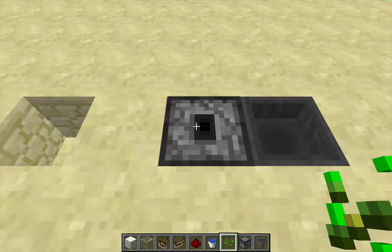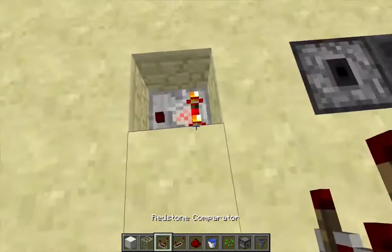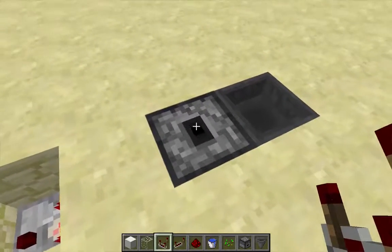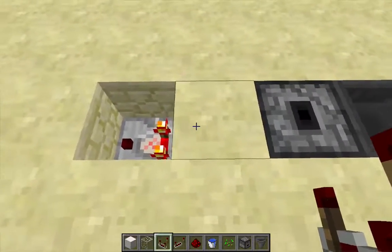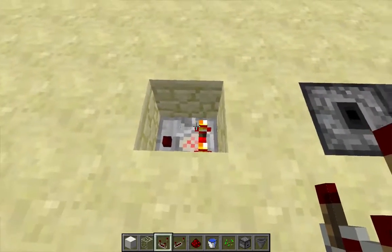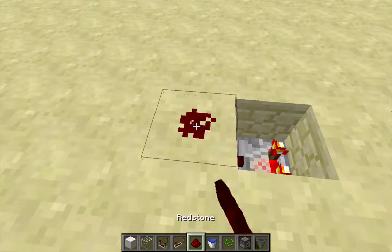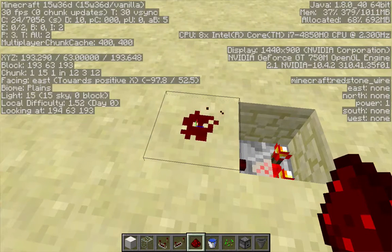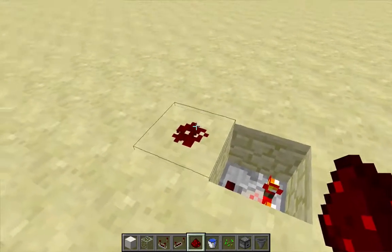Over here I want to put a comparator. This comparator is actually pulling a signal from the fact that this hopper has one item in it, because a comparator can pull a signal from a container through a solid block — so one block away is fine. It's powering this block here to a power level of one, and this redstone dot here has a power level of one.